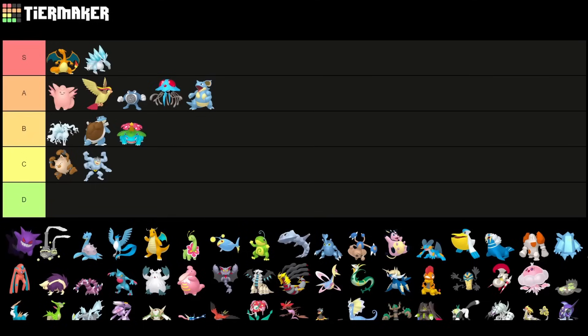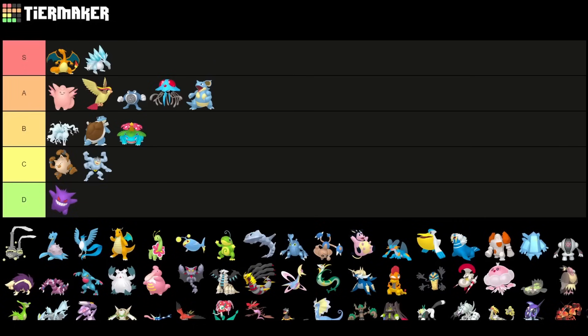Gengar, sadly, I have to put into D tier. It's really not good. I tried to use it recently — not this season but last season — and you never saw a video for it because it was just so bad to use. It just does not have the form of glory it had back in the day. It used to break Cresselia fairly easily, but in the current meta it just doesn't really have a spot.